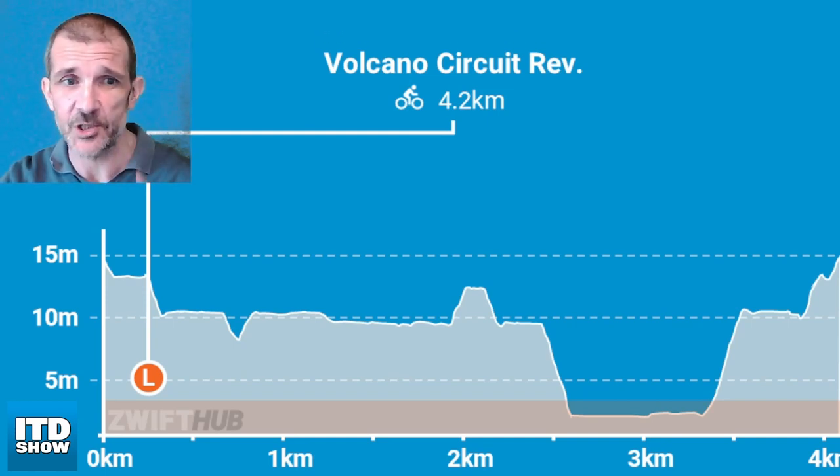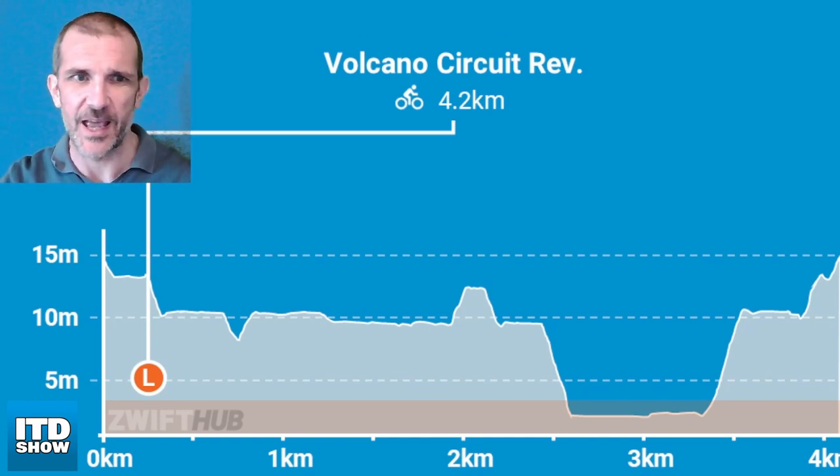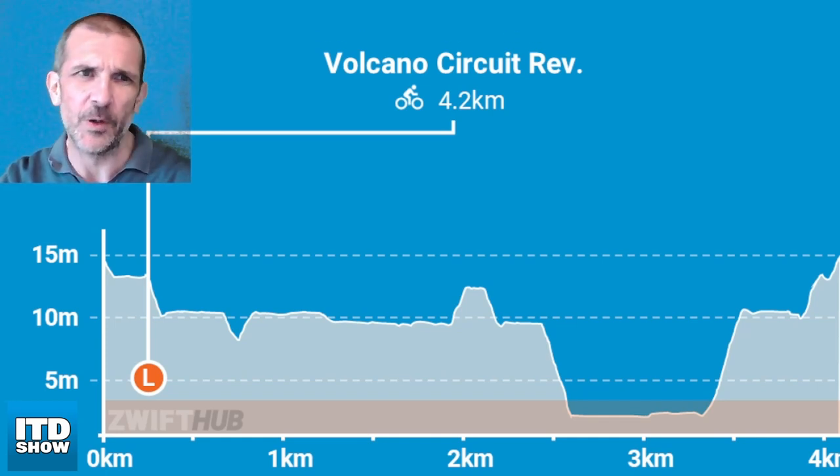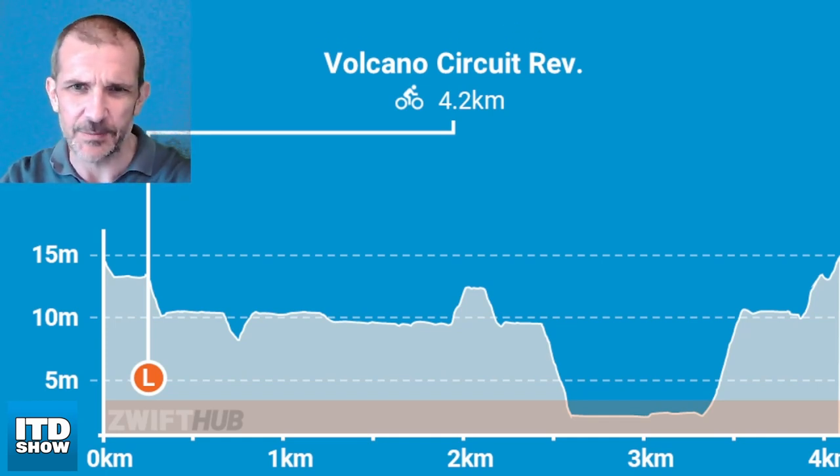They're all pretty good for the finish. This is the best way to go around the volcano — it's 4.2 kilometres. The lap starts and ends in the volcano, then you take a dip out of the volcano, through the volcano again, take a dip down, and then a flat bit. The exciting bit starts on the final lap.